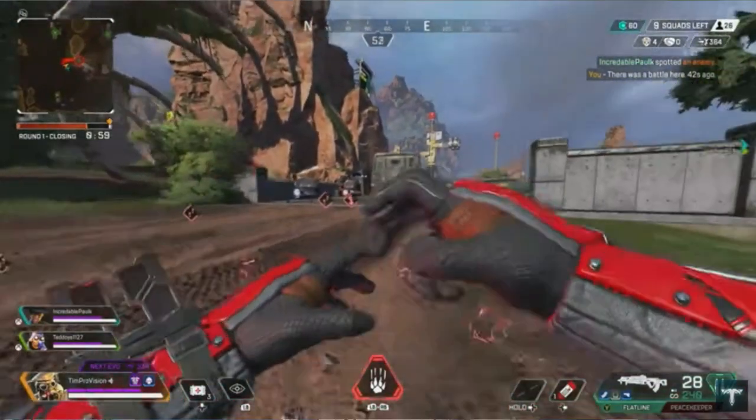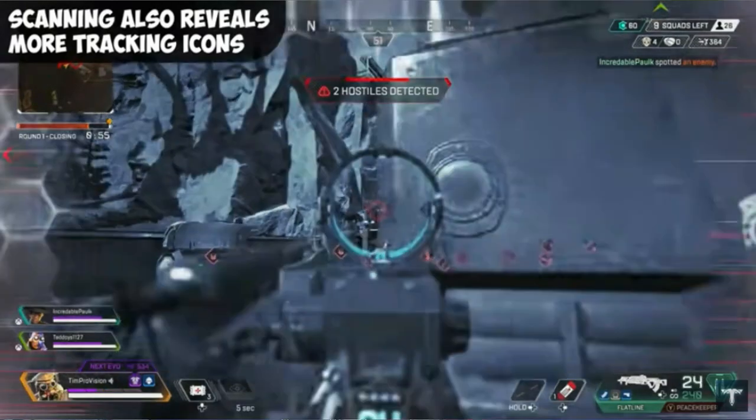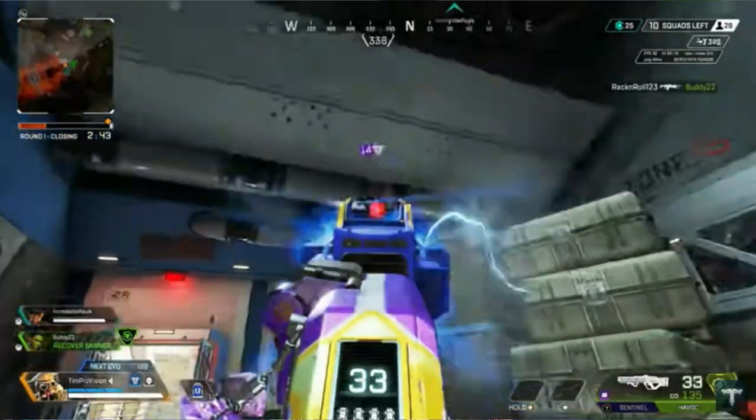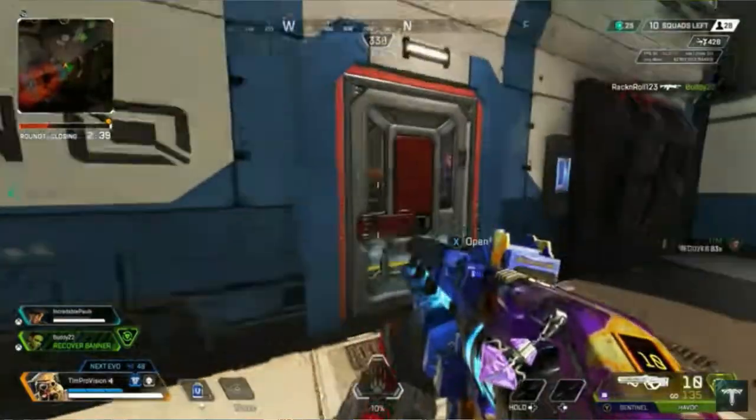The next legend is Bloodhound. This is a tracker and one of the original Apex Legends characters that you didn't have to unlock — it came with the game. When the game first came out there were only six legends, and this is one of the better originals. Bloodhound can track enemy footsteps and reveal enemy locations, so you can actually see enemies highlighted in orange even if they're inside a building.